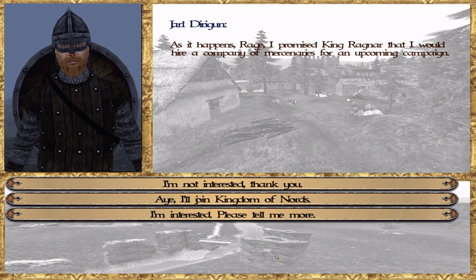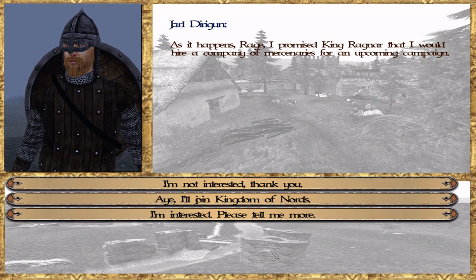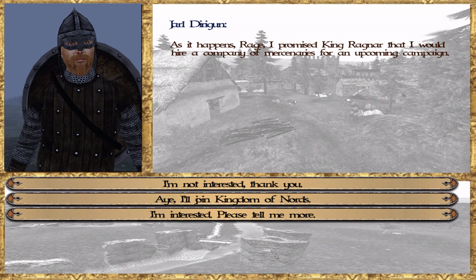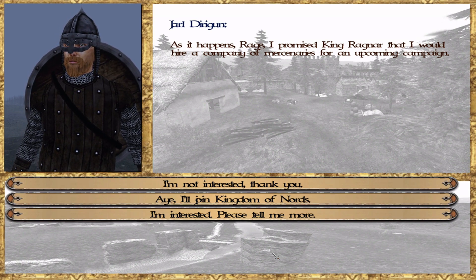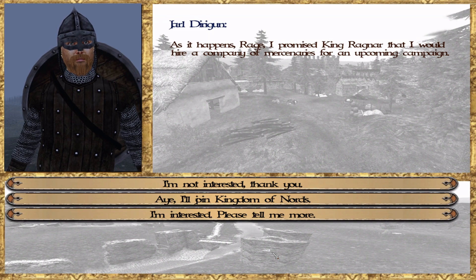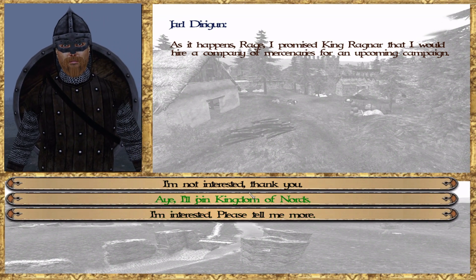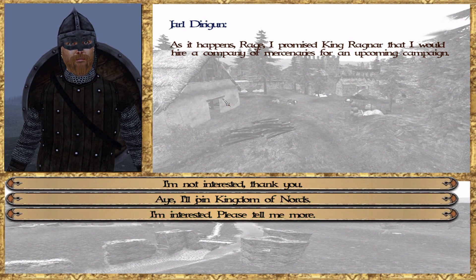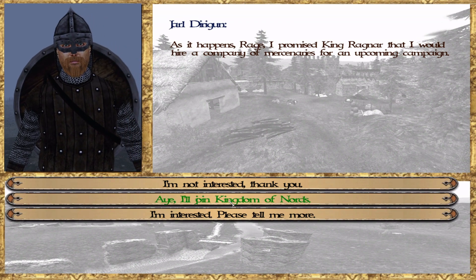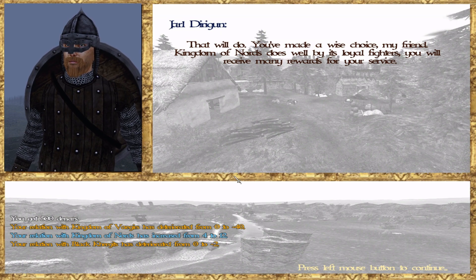Alright, so this is what I wanted to show you. How do you get to the point where he asks you if you would like to be his mercenary? Well, you have to ask him for a task. He might give you a certain task, but if he knows you — like if you've won any battles together and he has some knowledge of your presence or who you are — then he will ask you if you want to become one of his mercenaries. So I told him, do you have a task for me? And he said: as it happens, I promised King Ragnar I would hire a campaign company of mercenaries for an upcoming campaign. I said I'll join the Kingdom of Nords — your enemies are my enemies. So now we are mercenaries for the Nords.